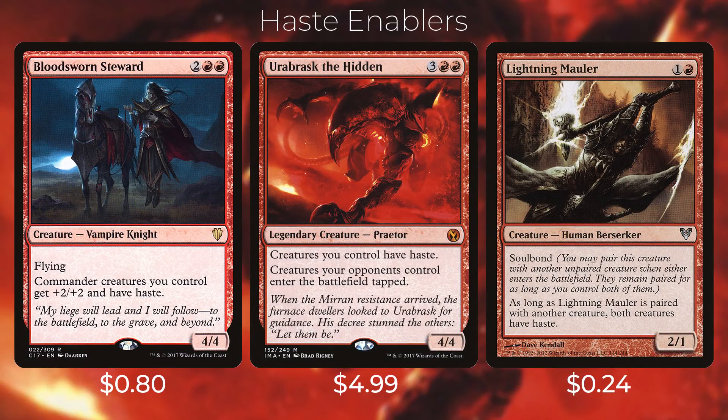Then we have Bloodsworn Steward — two red red for a creature with flying. Commander creatures you control get +2/+2 and have haste. This helps pump your Atali and give him haste, which is really nice. And then we have Urabrask the Hidden — three red red for a legendary creature. Creatures you control have haste, and creatures your opponents control enter the battlefield tapped. This gives your Atali a path to attack because creatures your opponents control enter the battlefield tapped.